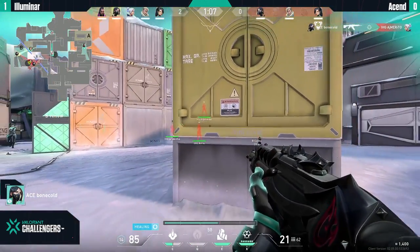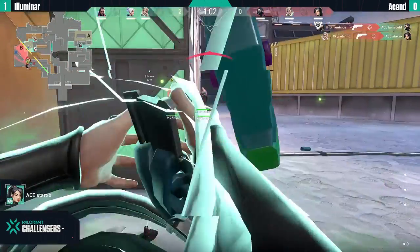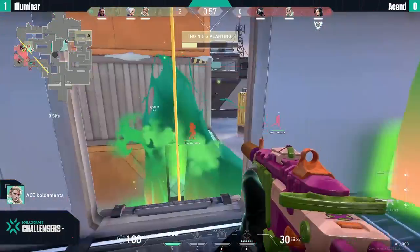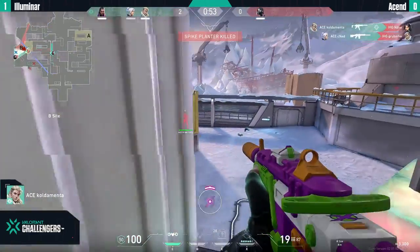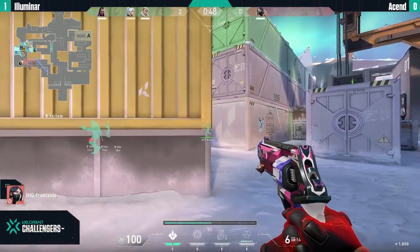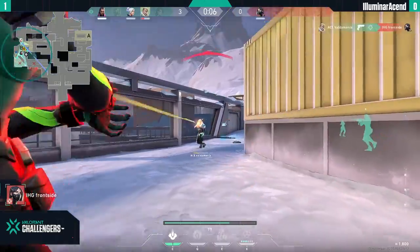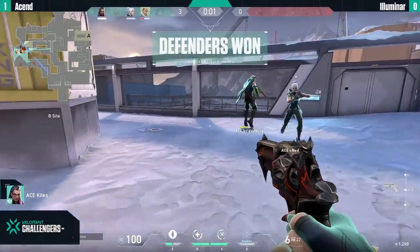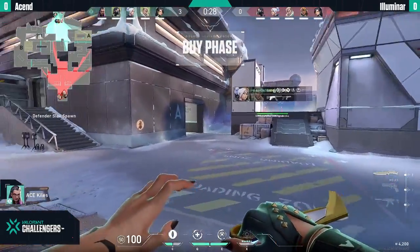Bonkold gets easy kills. I didn't switch the name — this is a full buy round, so I'm just going to switch up the names because I forgot. Illuminer on the right side — give me a second, here we go. Now we're going to change the score. My bad guys — remember I'm doing this alone with one observer, so there will be some mistakes.